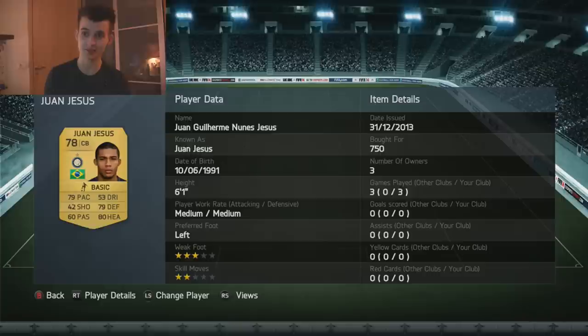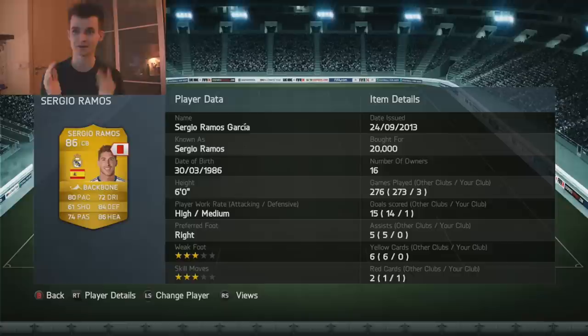Moving on to the defense. In the first center back position, we've got Juan Guilherme Nunes. 79 pace, 79 defending, 80 heading, 60 passing, 2-star skill, 3-star weak foot, medium/medium work rate, and I got him for 750 coins. Hallelujah!